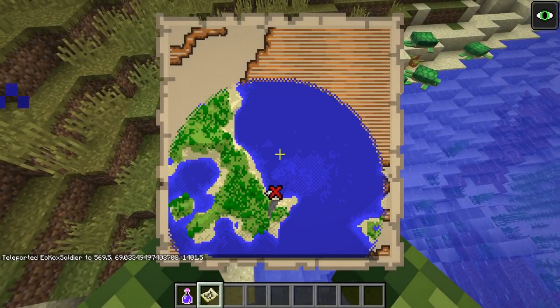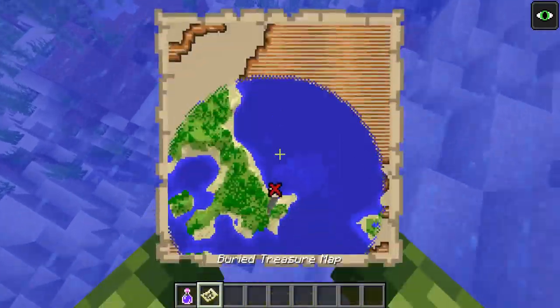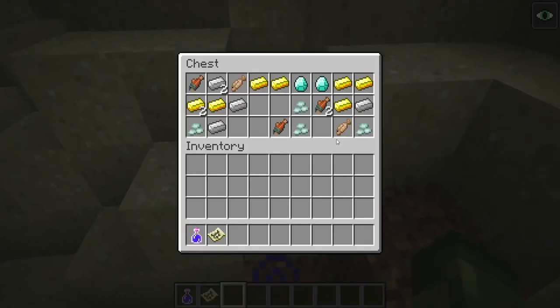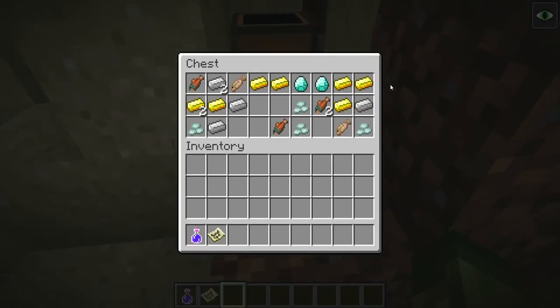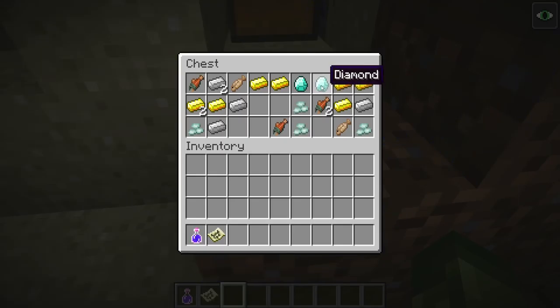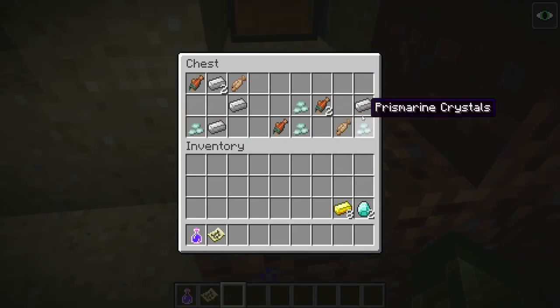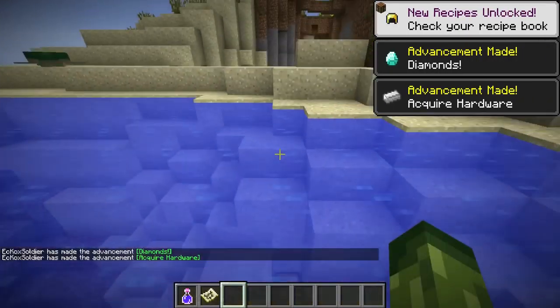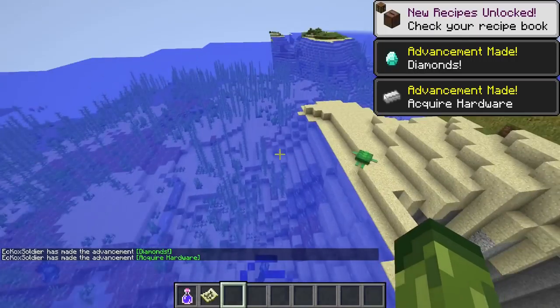Once you've loaded in near the map marker, you do some digging and if you're lucky you'll find the treasure chest. The loot I've found includes cooked salmon and, notably, prismarine crystals are classed as a rarity. This makes me wonder — could prismarine crystals be used for crafting the trident, since there's no survival trident recipe yet? Time will tell, but you can also find emeralds.